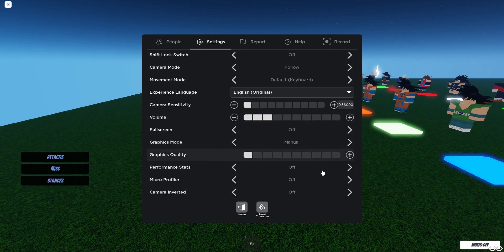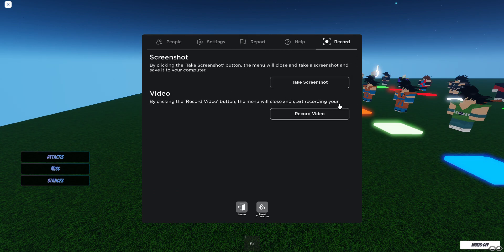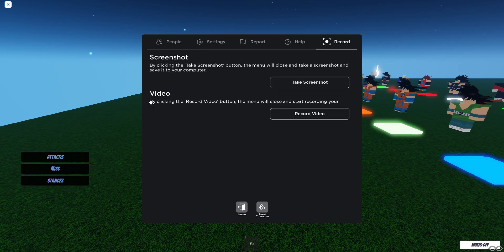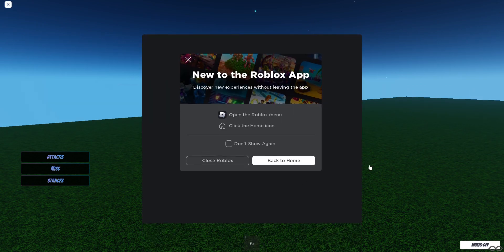So this is the People tab, the Settings, Report, Help, and the Record button. The Reset Character looks the same, the Leave looks the same, and also the X button that you click at the top right — this is what it looks like now.